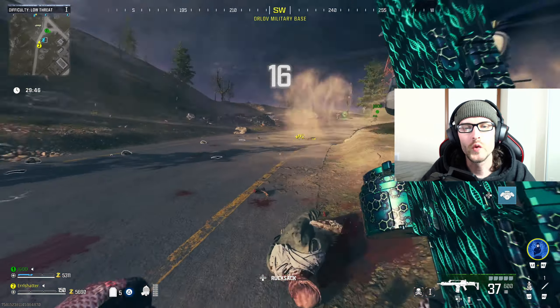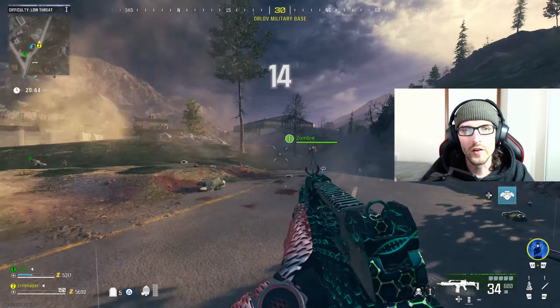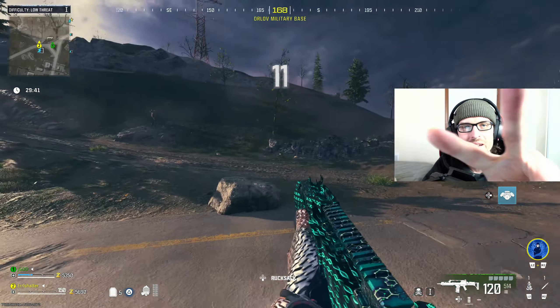Once you've allowed the zombies to get 25 eliminations while brain rotted, you'll knock out Part 2 and complete this mission. That's going to wrap things up for today's quick mission guide — thank you for all the support, and I look forward to seeing you in the next one.